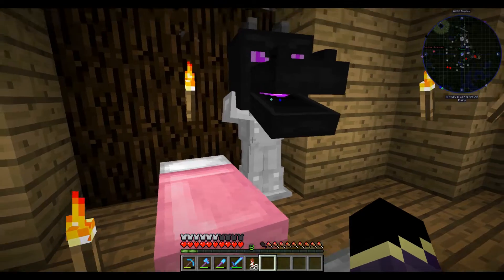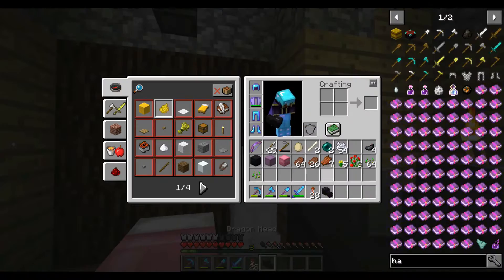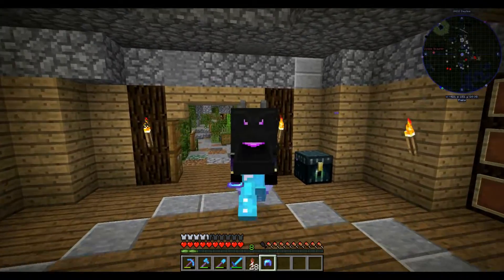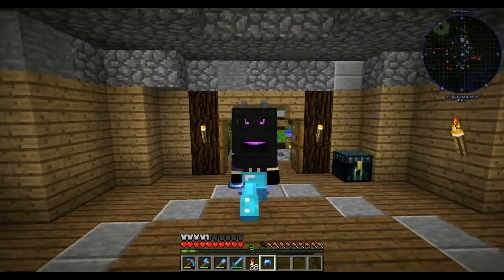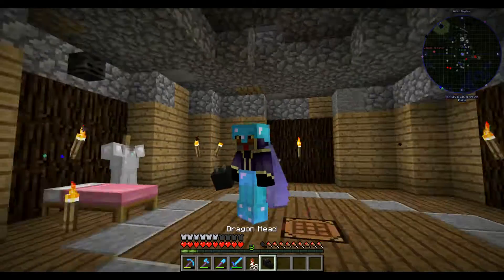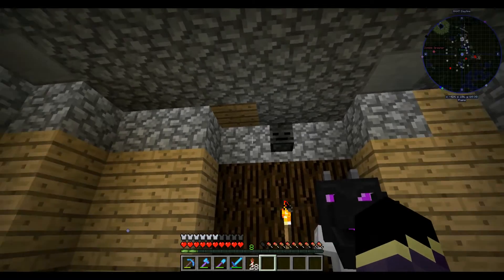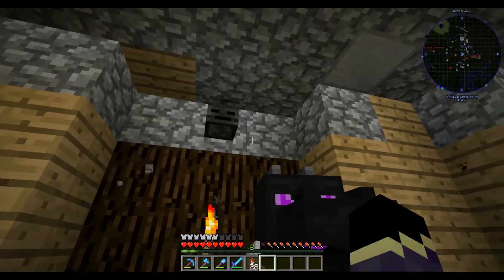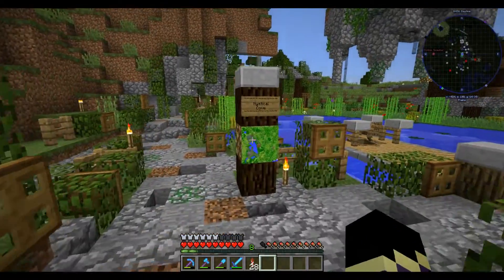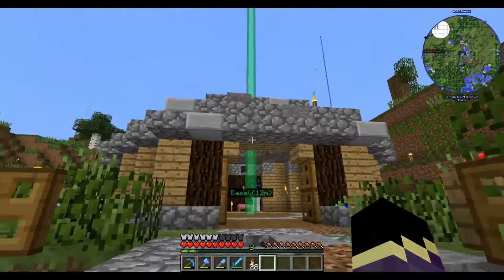We did get the ender dragon head, and I put it right here on our iron armor stand. The funniest thing is when you put it on — oh my goodness, I have a huge head! I love it though — Mojang did all right on that. Moving on, we have our trusty pink bed, and this is where we keep our wither skulls. Once we get three of them, we'll go fight the wither and get that beacon.